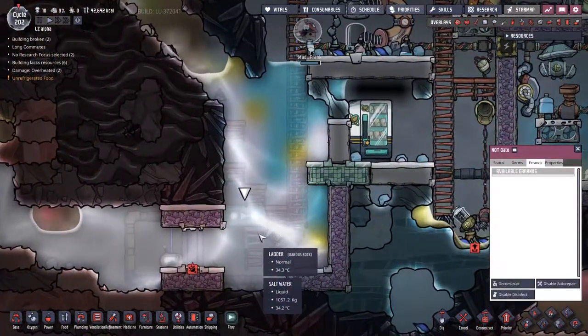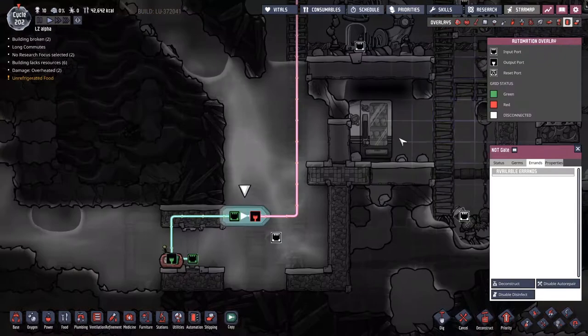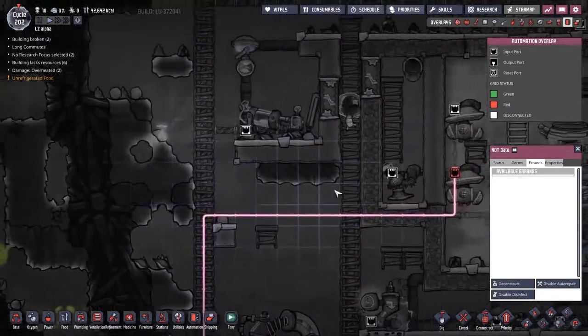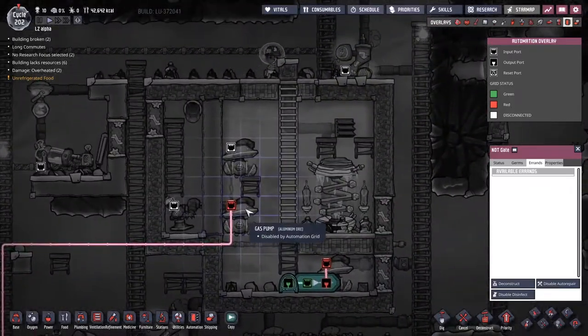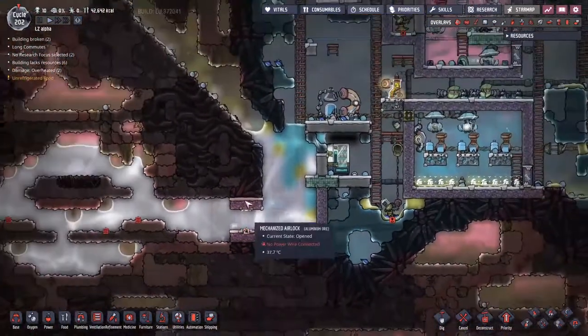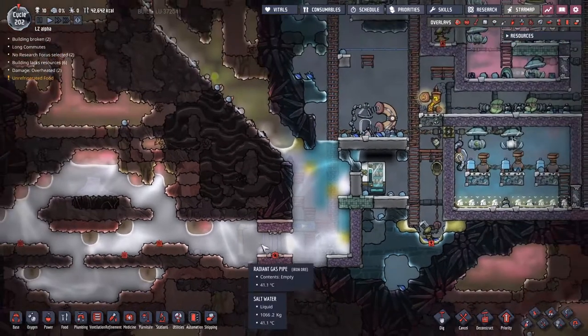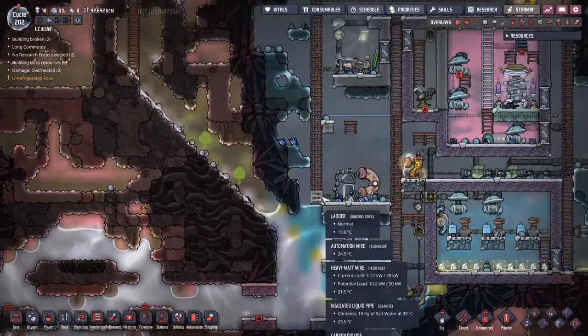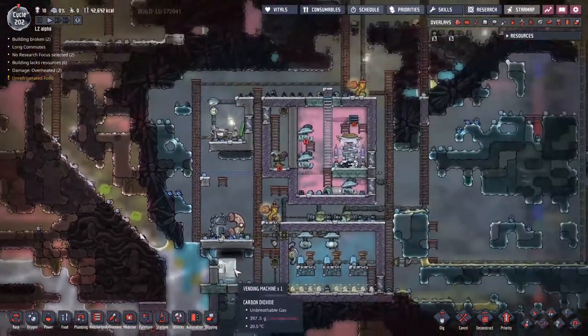Quick throwback to the first part of the episode: Mad Frank has come along and put the automation in place, so we should now be able to have a complete system going through. When this door closes and this water is too hot, this hydrogen gas pump will turn on, pumping cold gas through here, cooling everything down until we reach a nice equilibrium. Maybe we want to put some delay on there so it carries on cooling for a little bit longer, but for now that will work out well.